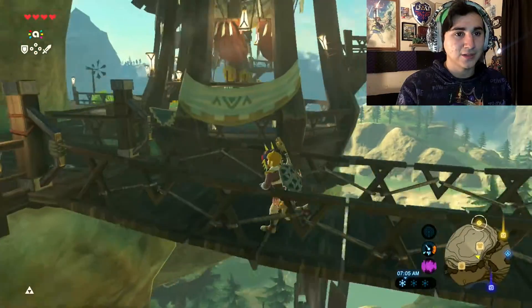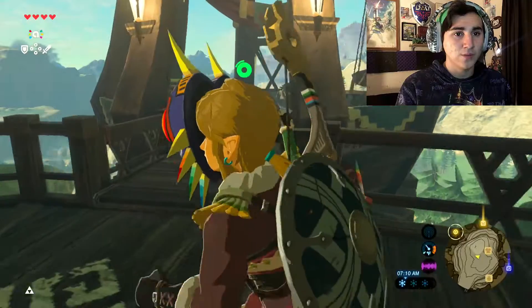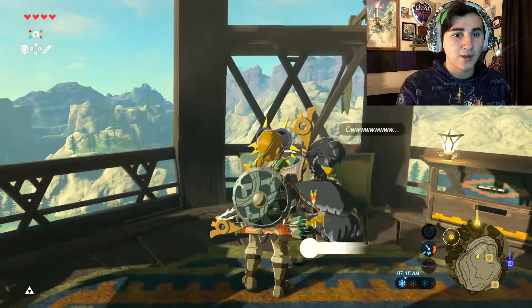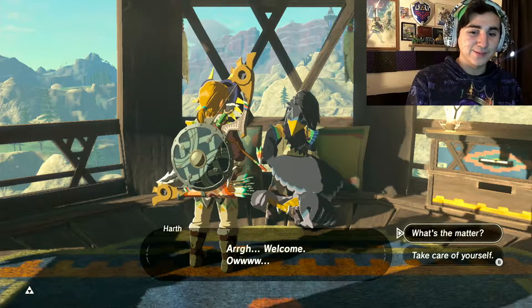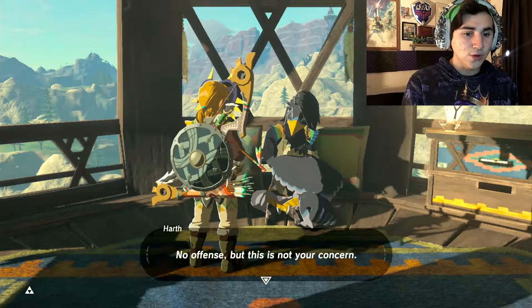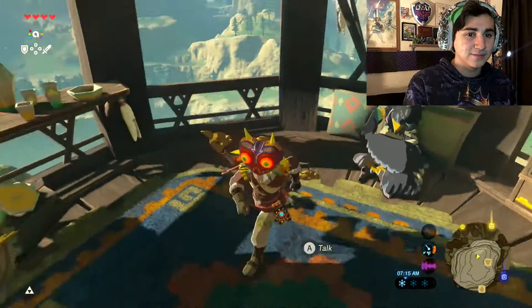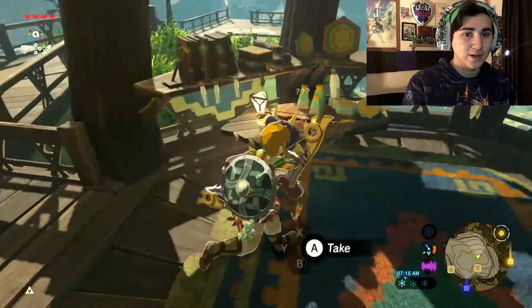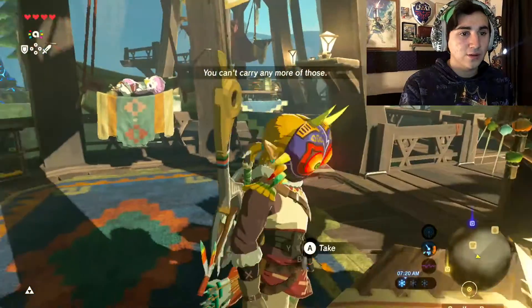Alright, so now that we got that saved, we need to go look for the only guy that's giving a quest. Hey — my hair kind of looks like his. Welcome. What's the matter? No offense, but this is not your concern. That cursed monster. A swallow bow — this bow, his favorite among the Ritos.